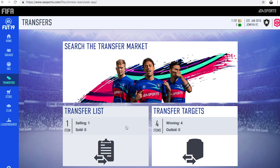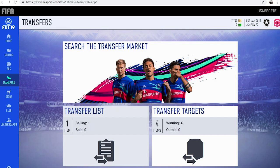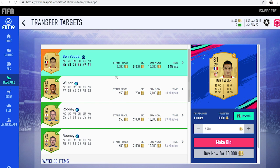This has been the trading method. As you can see we've got Callum Wilson listed up, and we've also bidded on these four players. We've been outbid on Ben Yedder so I'm going to do a bid on him to try and win him for around 6,000 coins. If you enjoyed this video don't forget to leave a like and subscribe — I will have another trading method out later tonight. Thanks for watching and see you next time.